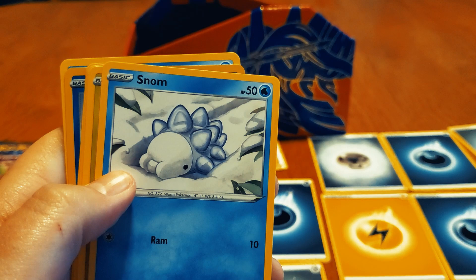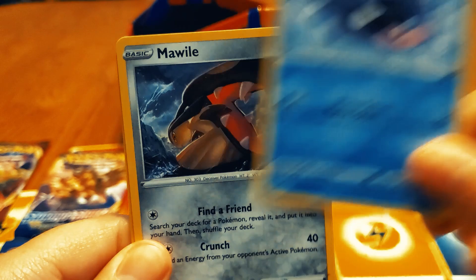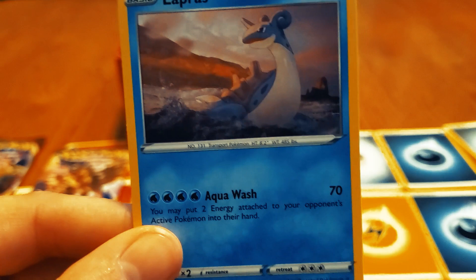We got the Snom — Snom, people's favorite mine, ice/bug. There's a lot of bugs added. Grookey — lit! Shelter. Mawile — some more Steel types to go around. Chewtle reverse — and oh, the Lapras! Gotta have a Lapras in here, gotta get that.